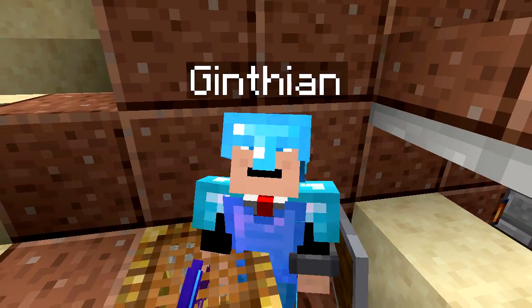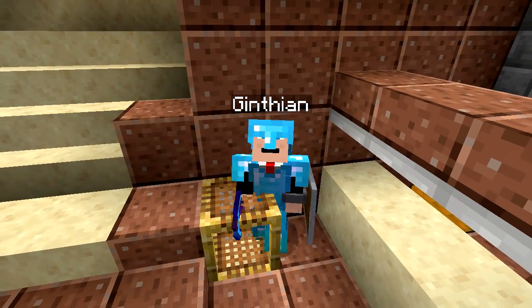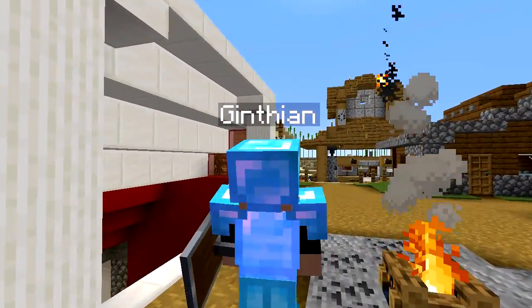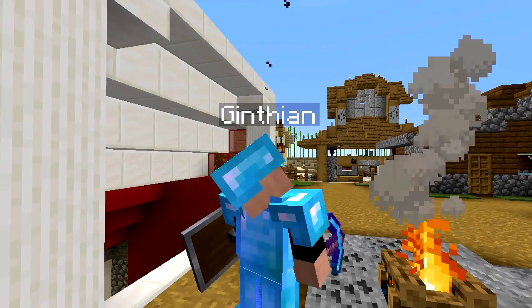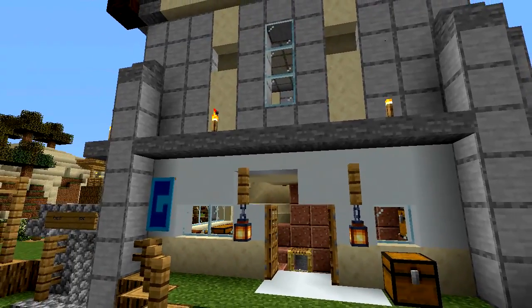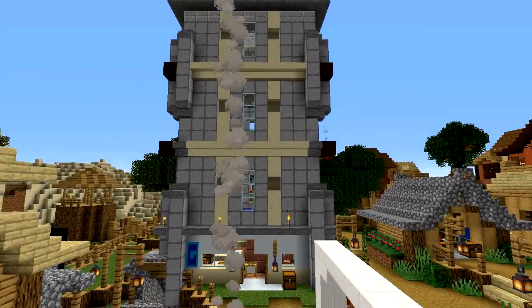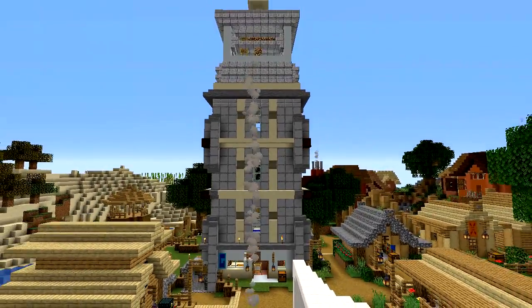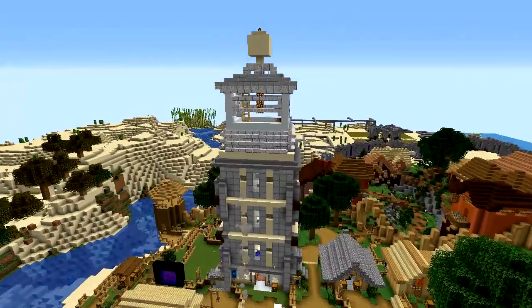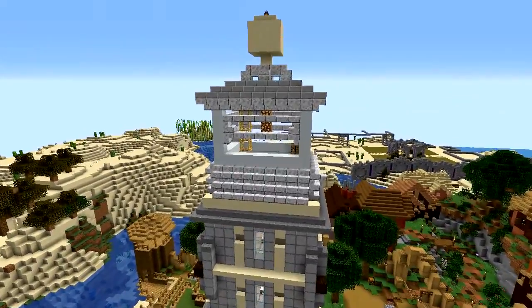Greetings! We are back at my spawn house, and I brought you here because I wanted to show you what I've done with it. I have finished the remodel. You can see the original structure on the bottom, but now I have finally built upward. I think it's really cool looking — it has multiple floors and a light tower at the top. I use scaffolding to make my ways up instead of ladders.